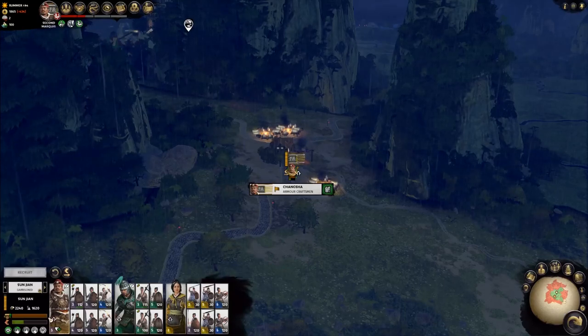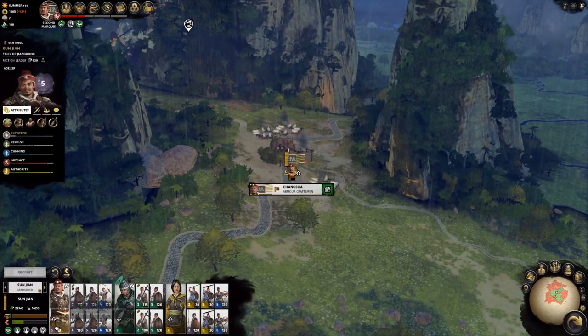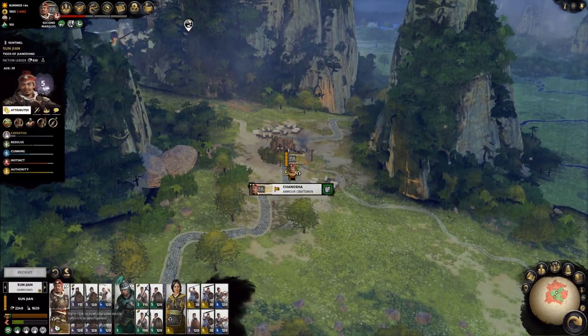As your characters gain experience, they will gain levels that earn you points to invest in certain skills. Our selected army shows you that all three of these characters have leveled up, denoted by the up arrow in the bottom left of the character portrait.